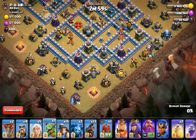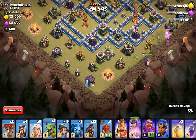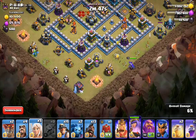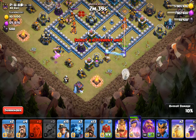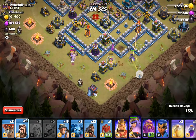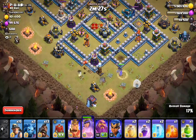Loon and Baby Dragon for funnel. Queen there. And a Baby Dragon out there. Queen should swing down. Hopefully the Baby Dragon will stay alive. Baby Dragon tanking for the Archer Tower — that's really cool. Wizard to keep the Queen a little bit closer to the walls.